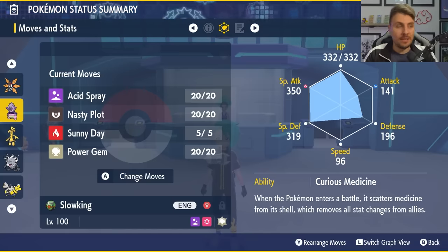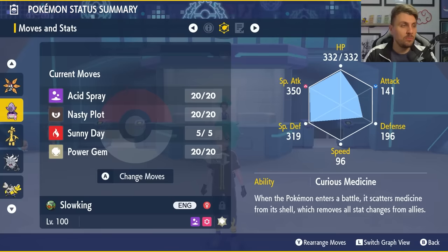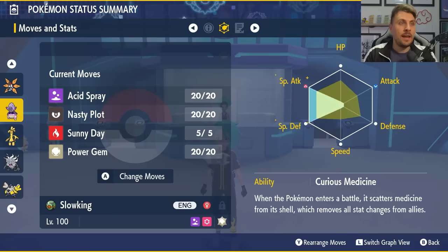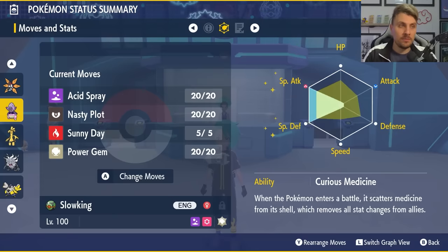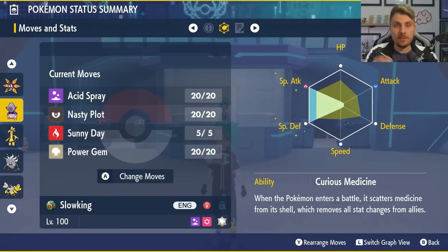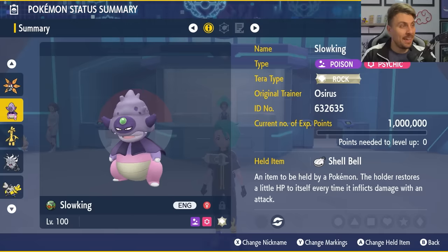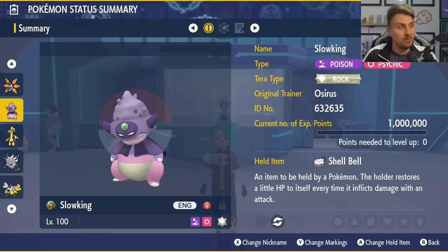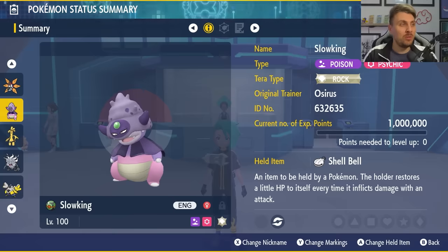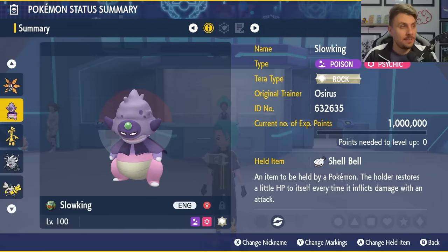Curious Medicine is the ability, though the ability on Galarian Slowking doesn't matter too much here. The EV spread is 252 in Special Attack, 252 in Special Defense, the rest in HP, with a Modest nature — pretty much the same as Iron Moth. Between Iron Moth and Galarian Slowking, I think we're going to have some good options against this Iron Bundle.